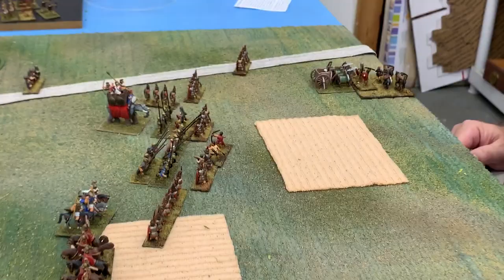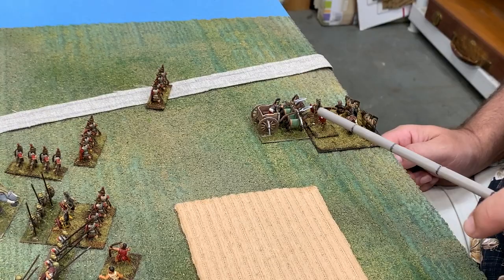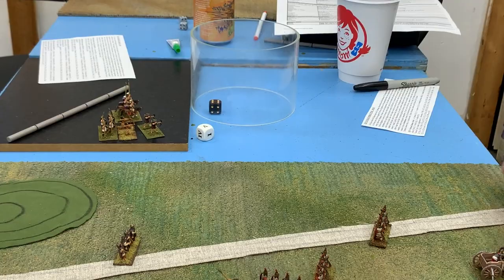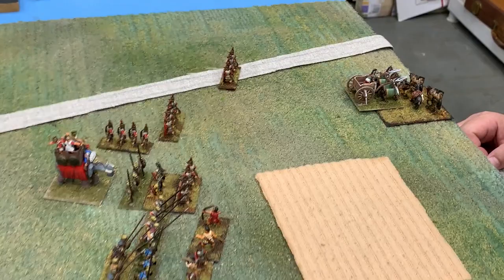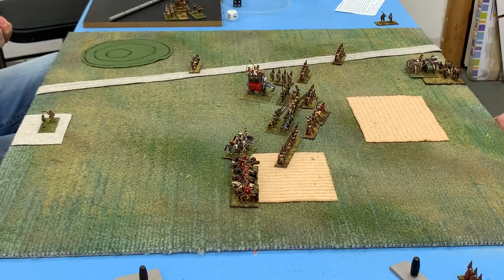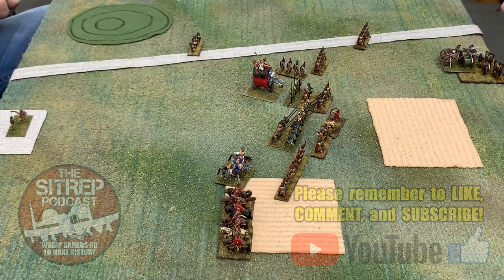That was technically the end of the game. Even if John wipes out the Roman camp it would only account for about two more units, so Jim's Romans would still win. The chariot rolls a six and takes the Roman camp — effectively destroying it. Being an impetus cavalry unit it charges in and sacks the camp, but the game is already over. We hope you enjoyed this quick game of DBA. Please remember to like and subscribe.